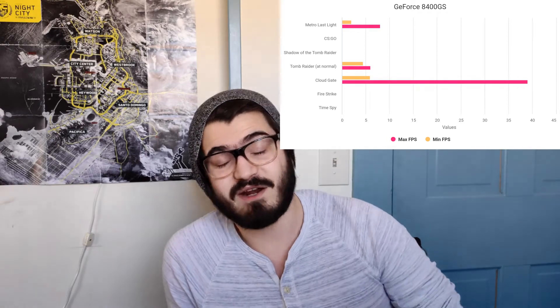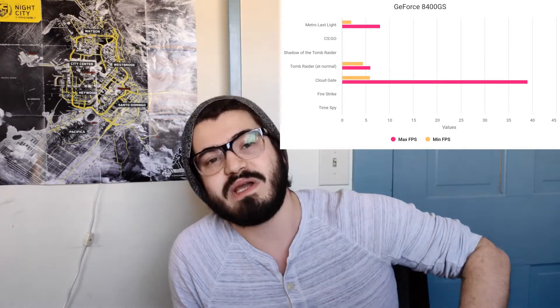Just for kicks, I got my hands on a GeForce 8400GS — beautiful card. It could not run Time Spy or Fire Strike at all, so I had to default all the way back to Cloud Gate, which started at 39 frames per second and then immediately dropped to 5.92. Tomb Raider crashed immediately, so I dropped settings down to normal, and it benched at a maximum of 6 frames per second, a minimum of 4.4, and an average of about 5 frames per second.